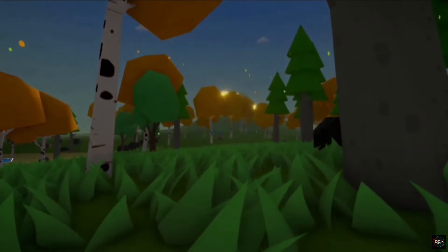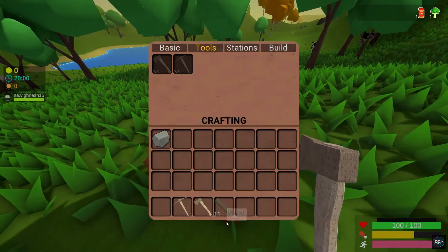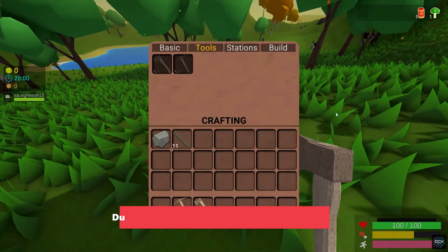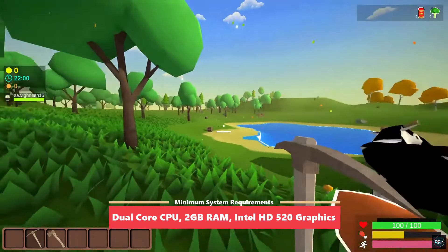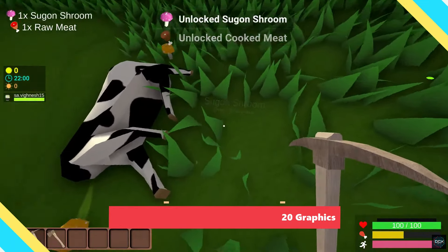Unlike other typical survival games, Muck is quite casual and beginner-friendly, but challenging at the same time. If you still haven't played it yet, I highly recommend you try it out. It has a lot of positive reviews on Steam, and you only need a dual-core CPU, 2 gigs of RAM, and some Intel HD graphics to play.